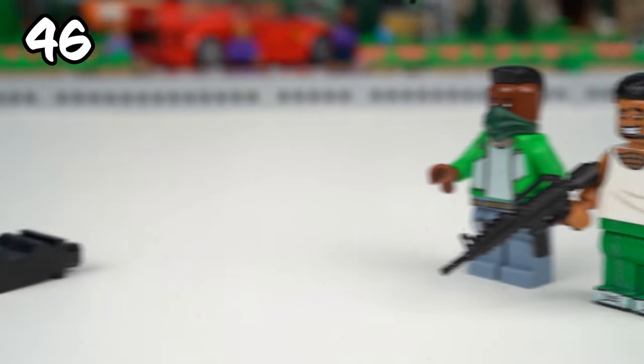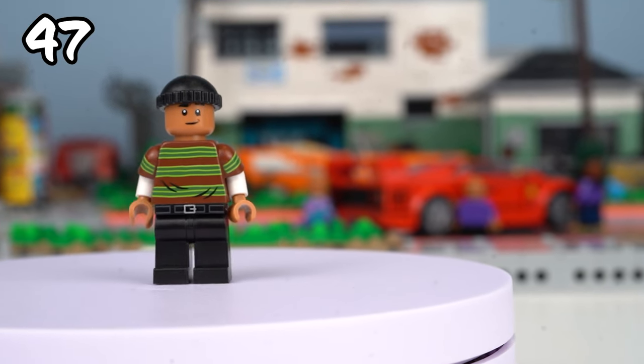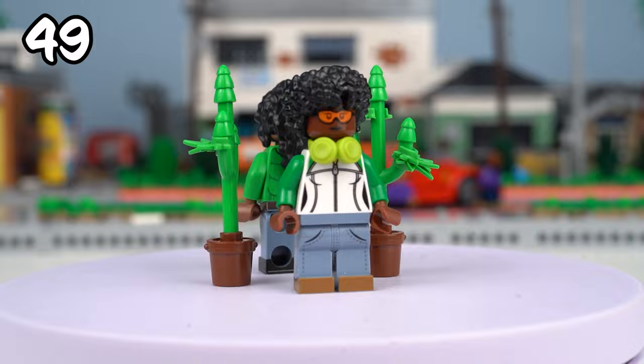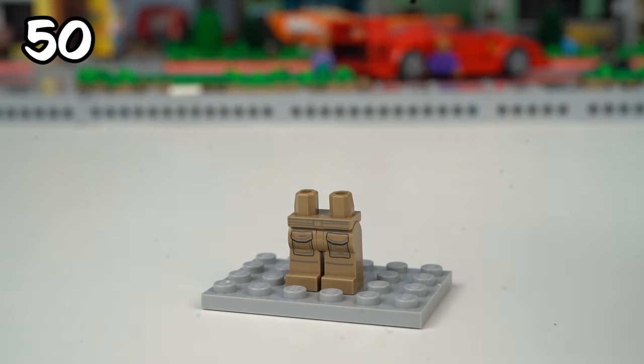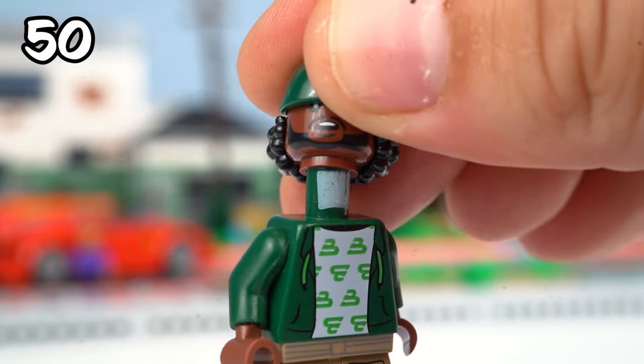The Grove Street crew also has their own hacker, Troy. Black pants with a belt, a custom long sleeve shirt with a t-shirt over it, and a black cap — this looks really good. The gang is completed by the plant dealer, also decked out in Grove Street colors. Finally we have CJ's right-hand man. To build him I used dark tan cargo pants, a regular green hoodie, and some fantastic hair peeking out from under a green cap.